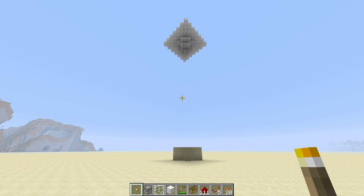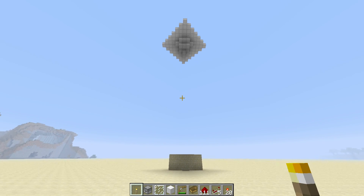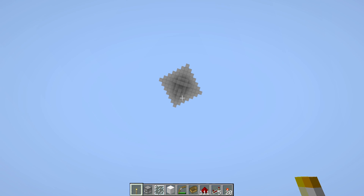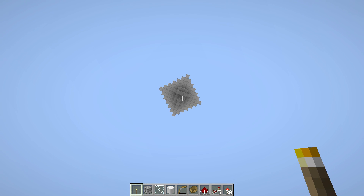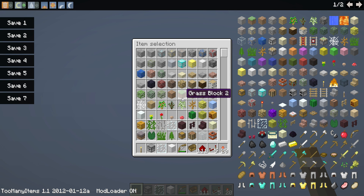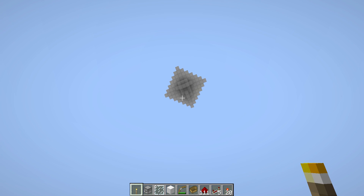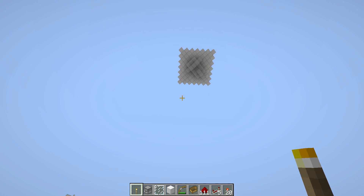Building your base in a floating island can be fun, but how do you get up there? The answer is wireless redstone. This is a vanilla version of Minecraft — the only mod I have is Too Many Items. And as you can see, there is no path for redstone to get up to my floating island.